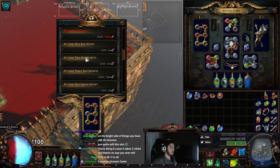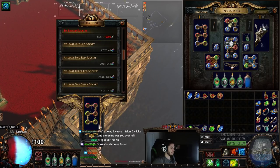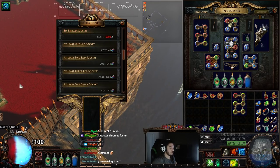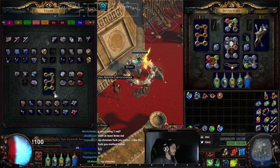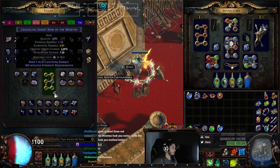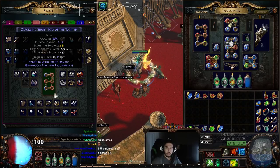We're going to go until we get five off-color. With really low attribute requirements, you just manually chrome it, dude. Bam! You see that, chat? Verici — suck it. All right, boys. So we got the colors that we need now.